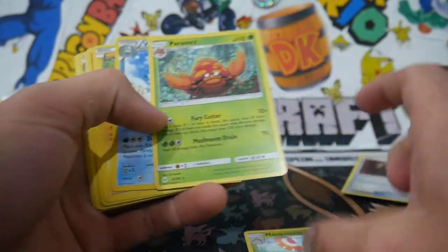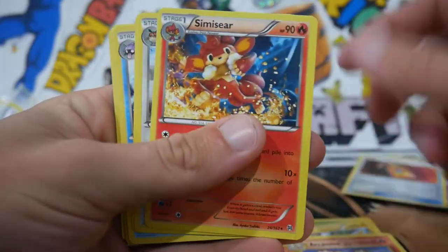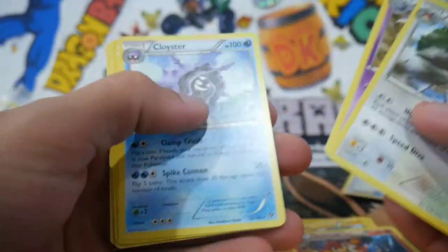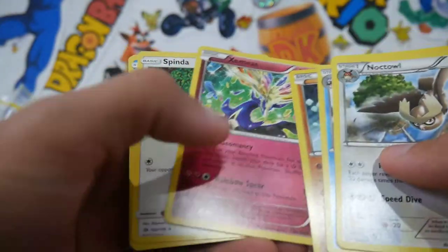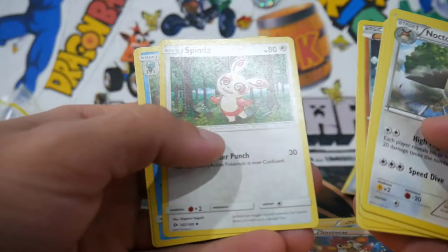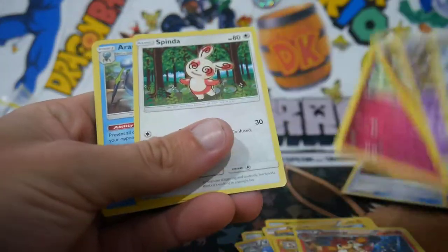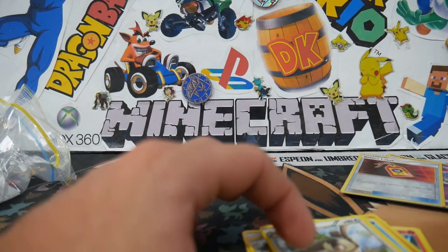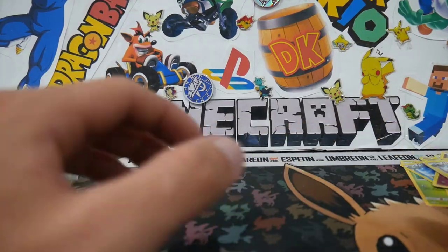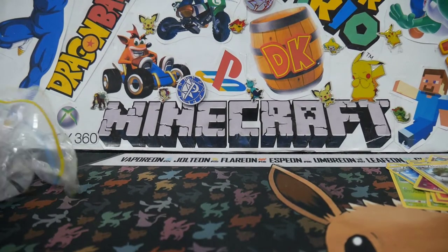We've got Masquerain, Parasect, Vanillish, Rotom, Arcanine, Simisear, Noctowl, Drapion, Cloyster, Zygarde, Xerneas — not bad, that's from XY Base Set. A Spinda which is an uncommon. That's all for the rares it seems like, and the rest is just common cards. I'll put them to the corner — that stack does not look very nice. Let's open up another pack.